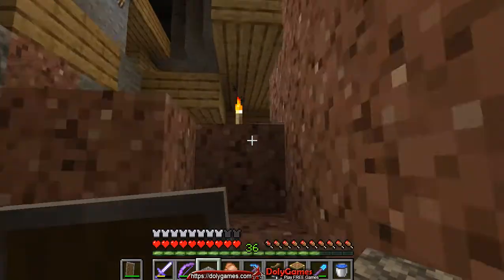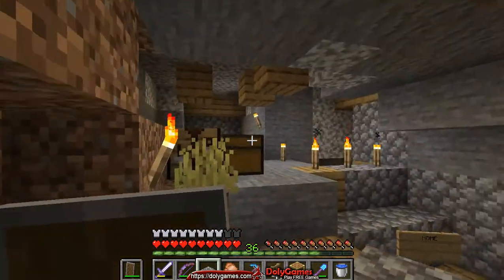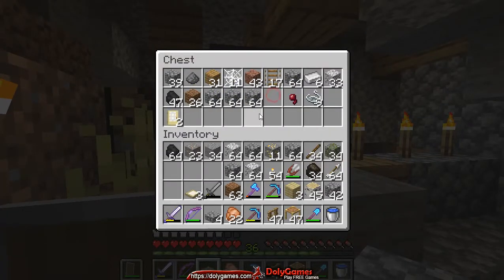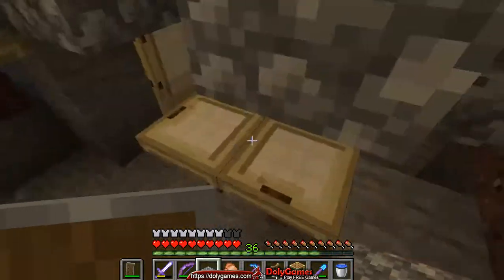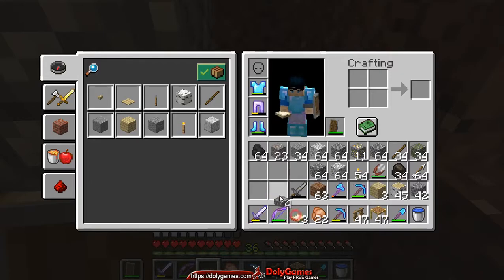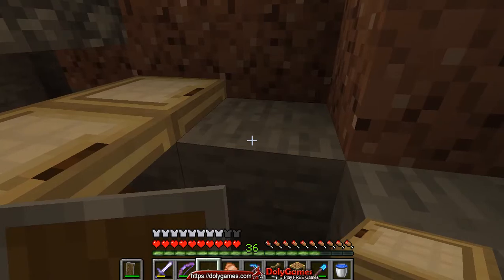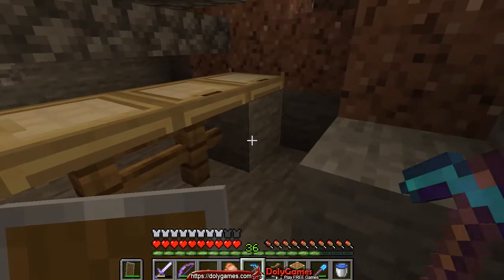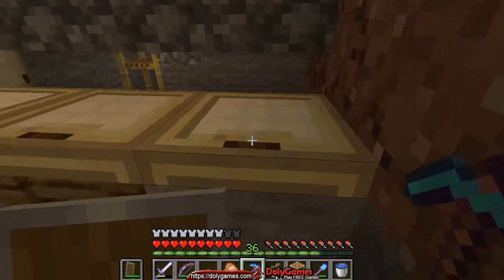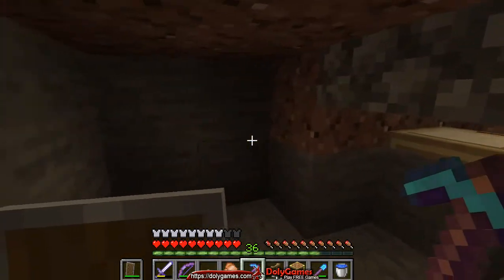So we'll need a trapdoor there. Let's move them down, over here. We'll break this — there it can be stone, it's not a problem. The experience will travel with you as you move to the side.